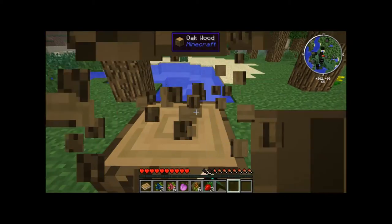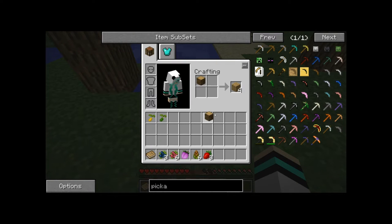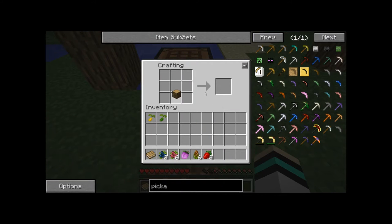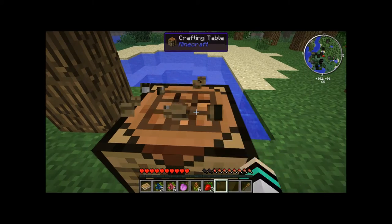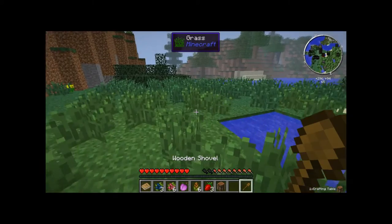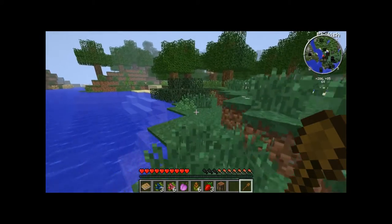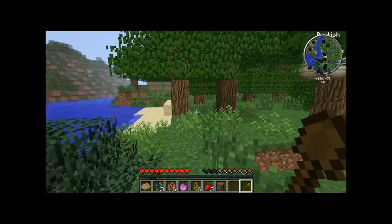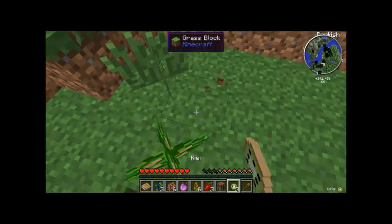Once you get the wood, you're going to use it to make a crafting table. And once you have that crafting table, you're not going to make the pickaxe like you'd expect, because you can't. You're going to make a shovel. With the shovel, you need to go find some gravel, and once you have that gravel, just keep breaking it until you get two or three flint. That flint you can use with Tinker's Construct to make very low-tier tools — flint tools.